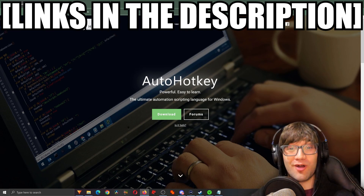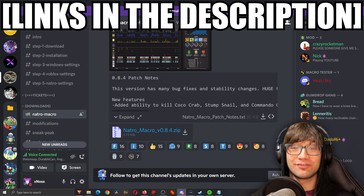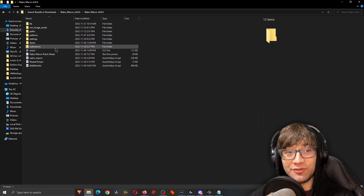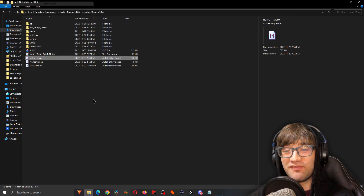So, how can I get this macro? Well, I'm glad you asked. All you gotta do is download AutoHotKey. Then, you gotta join the Nacho Macro Discord server and download their latest version of Nacho Macro in hashtag Nacho-Macro. Once you have it downloaded, you'll want to extract the file so that you can access it. Then, all you gotta do is double-click on Nacho underscore macro and it'll open it up for you.